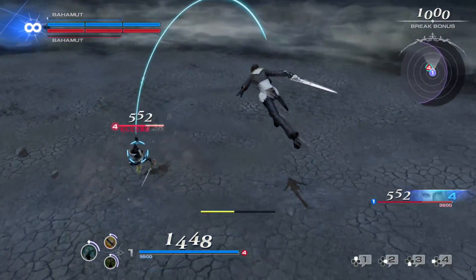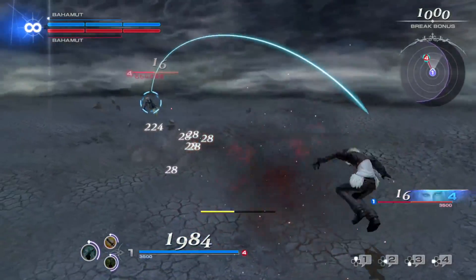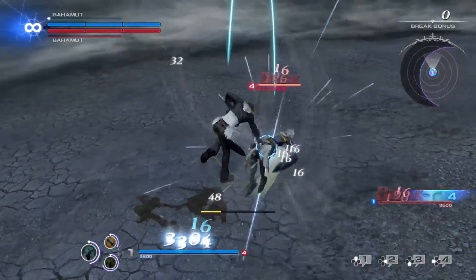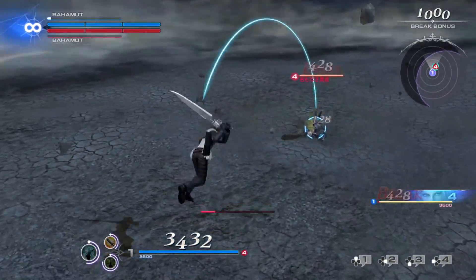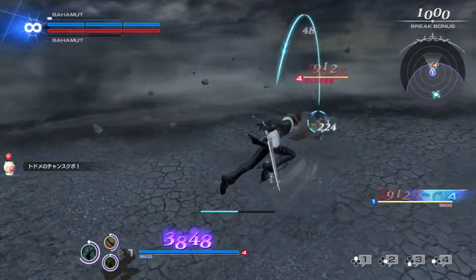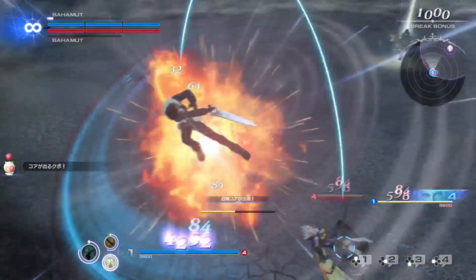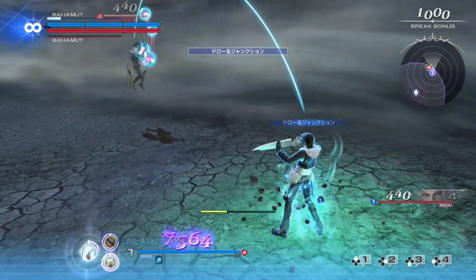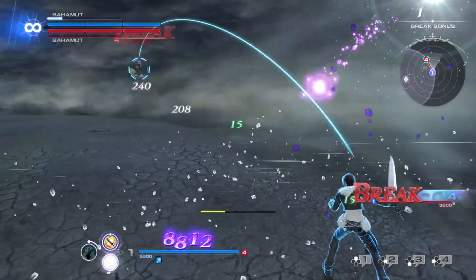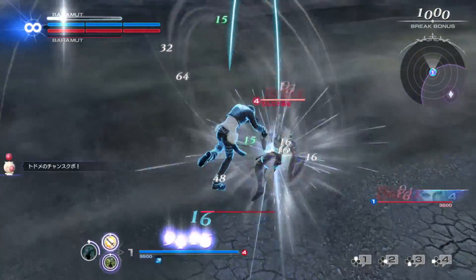Squall might be the most technically difficult to master for his best output. He has his triggers from Final Fantasy VIII — if you time his attack button presses at the right time during individual hits of a combo, he'll do a gunblade trigger, dealing additional bravery damage. His back EX attacks are also designed to allow him to cancel into another combo, so they can act as an extra hit inside the combo or be used as gap closers. His EX skill has him junction magic from his opponent, giving him buffs depending on the fighting type of the enemy he uses it on. Duration also changes based on the distance when used.